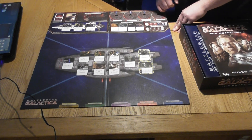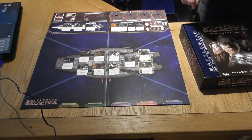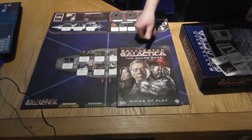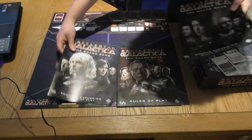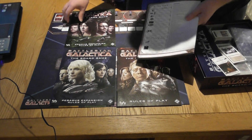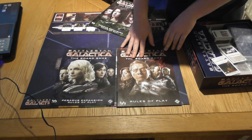You've also got the Cylon locations here, because yes you can be a Cylon in this game. Then you've got the boarding party tracker for the Cylons and the jump tracker. You get your rulebook here - in the expansions each expansion comes with another book in its same colors. In the last two expansions you've got a quick reference guide at the back, but sadly that doesn't happen in Pegasus or the normal board game.